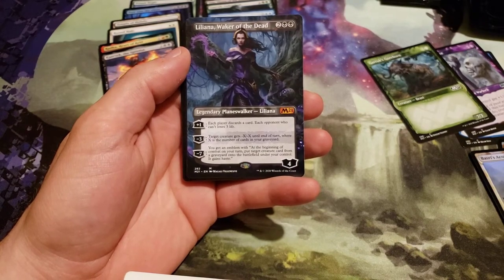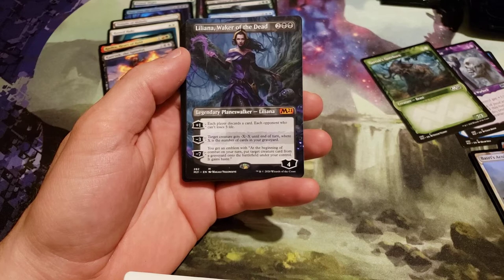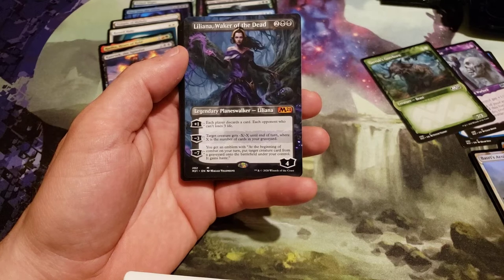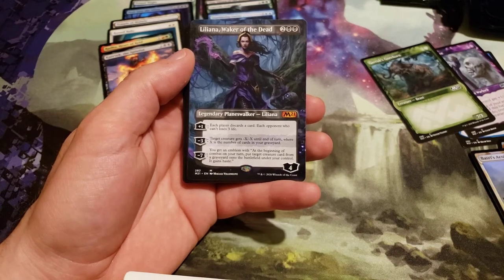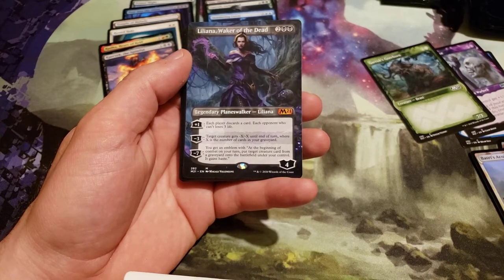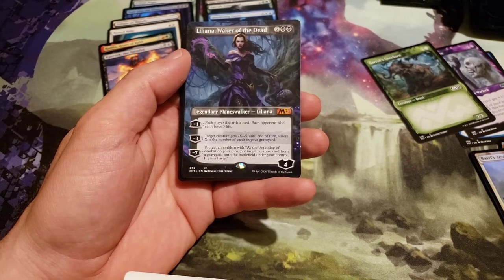Plus 1: each player discards a card; each opponent who can't loses 3 life. Minus 3: target creature gets minus X, minus X until end of turn, where X is the number of cards in your graveyard. Minus 7: you get an emblem — at the beginning of combat on your turn, put target creature card from a graveyard onto the battlefield under your control; it gains haste.